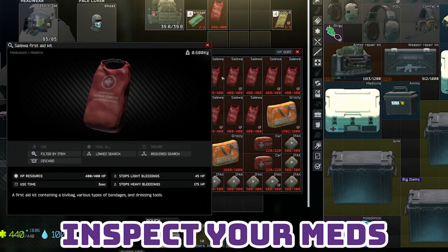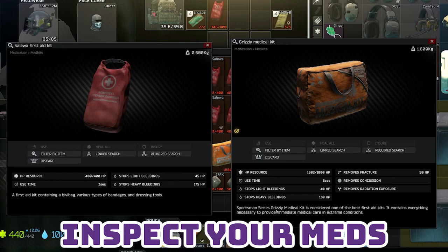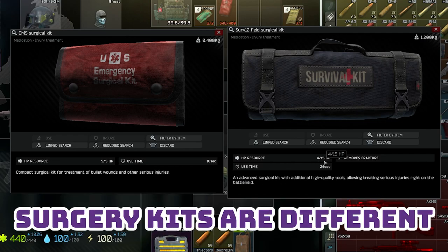Different meds have different healing speeds and can heal different injuries — double click a medical item to see exactly what it does. Use heavy and light bleed bandages to stop bleeds, as stopping them with med kits like the AFAC will drain a significant amount of use from it. Use a surgery kit to fix blacked out limbs. The CMS kit works faster, however the SALEWA kit is more efficient at healing a blacked limb, meaning you'll heal more back at the cost of a longer use time. But sometimes speed is key.